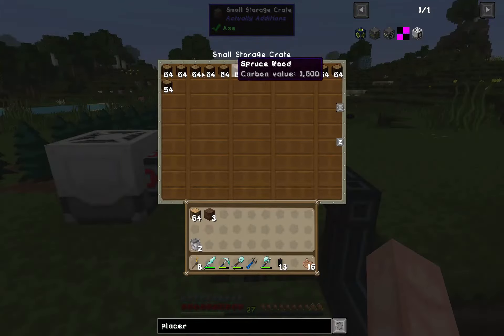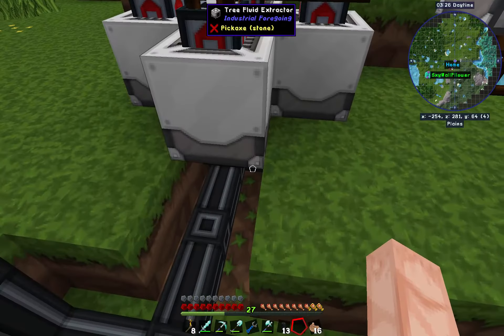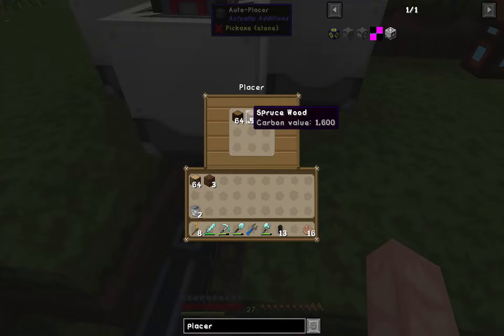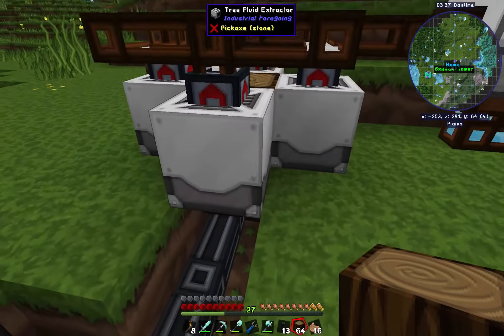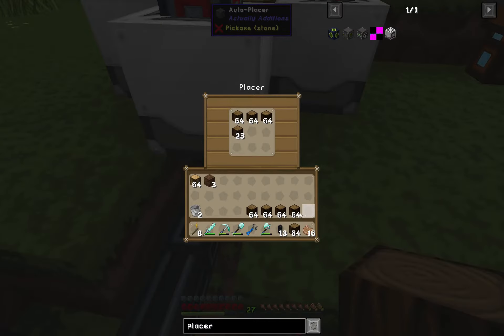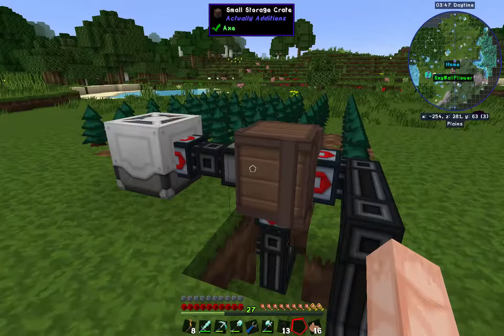Now if we look, sneaking in here, you can see this thing is filling up with logs and it's just going to run. It will fill this up, then fill this up, then fill the pipes, and then fill this up — it will just run and run and run until it's all full. Using the same logs that we're using in our redstone furnaces, which is awesome. Once it's full, pretty much all the logs it's pulling out are going into this. Let's help this along and fill this up — it should be good to go.